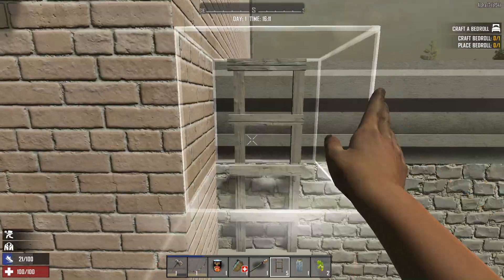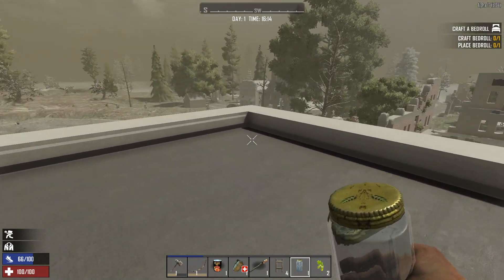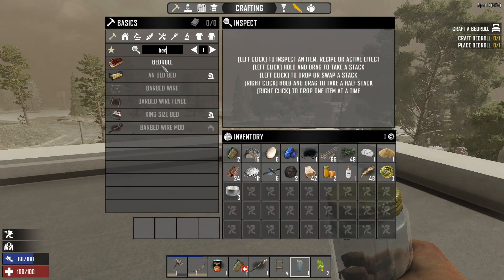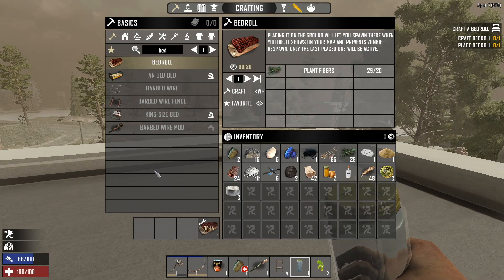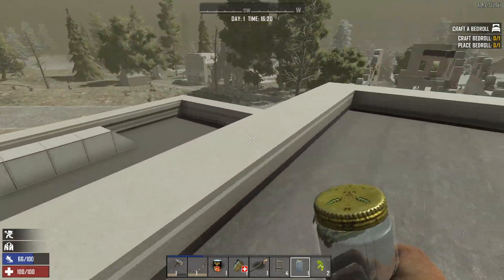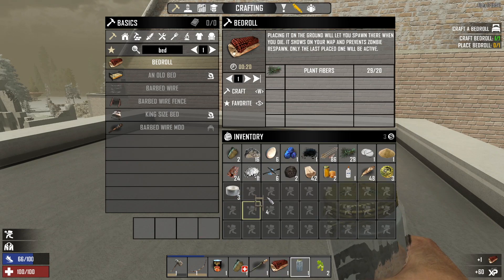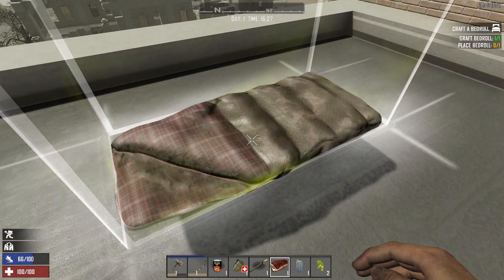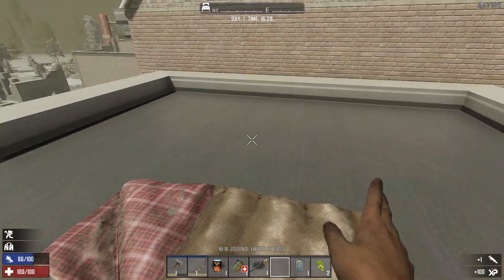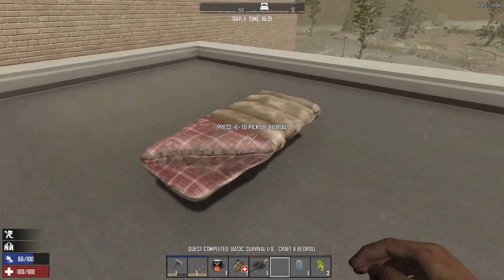All right, let's add some more ladders up here. There we go — look at this. This kind of makes me feel nice and safe. And of course the last thing we have to do is build ourselves a bedroll. The bedroll is your spawn point — when you craft it and place it, if you die then basically you'll spawn wherever this is. If you lose your bedroll you spawn randomly, which is not fun. All right, we're going to drop this right here. Oh my God — I got a floating bedroll! It's perfect, guys — this game's great!